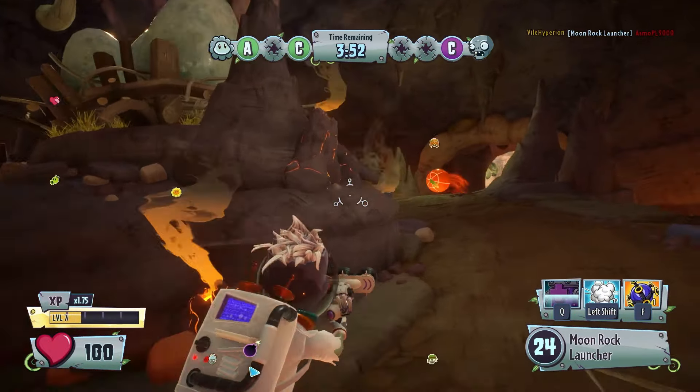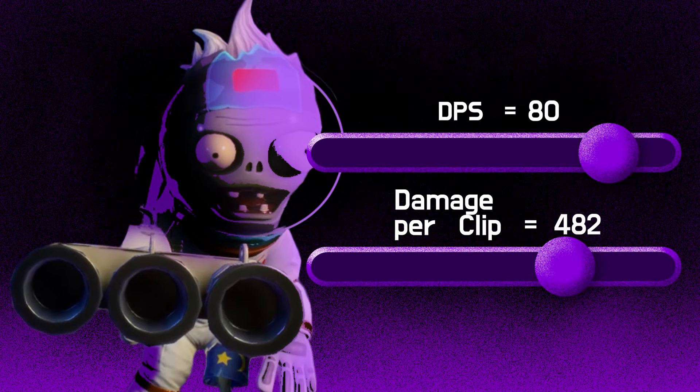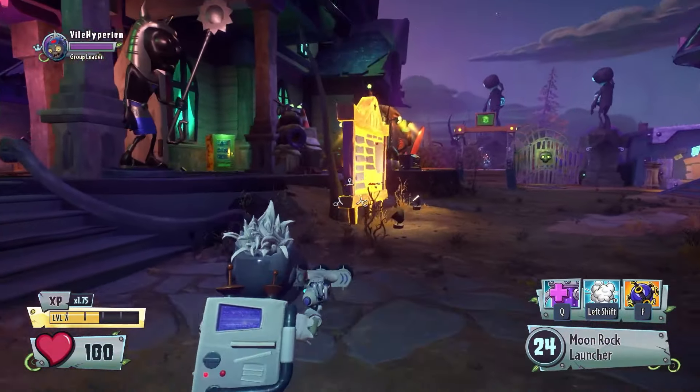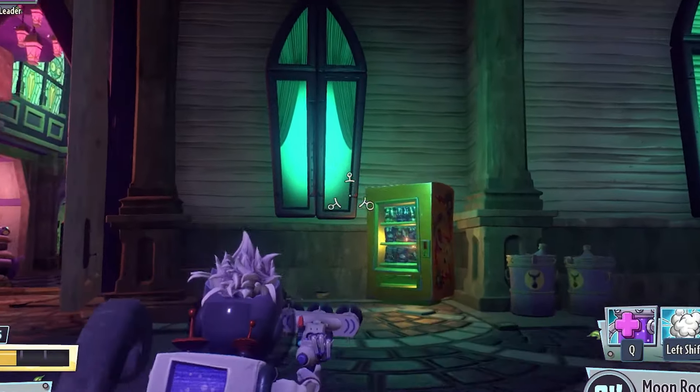These stats reveal more than anything that Astronaut is an incredibly lenient character, with some borderline OP stats that will carry you even with only the slightest shred of skill. As always, I save all my coins up till the end so we can do a big ol' pack opening — of disappointment, ultimately.